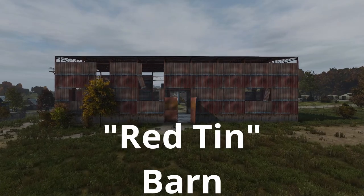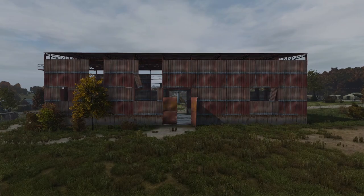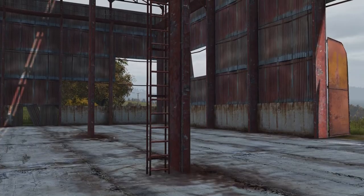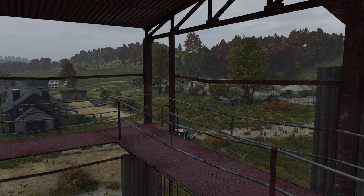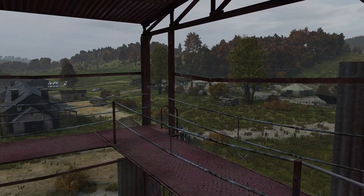Next up the red tin barn. The red tin barn is a massive red metal barn that has an upper level that you can reach by a ladder in the middle of the building's interior or stairs from the outside. It's most notoriously known for its overview on Tisy of the military tents.